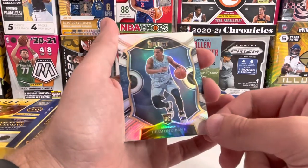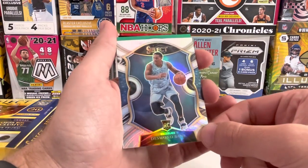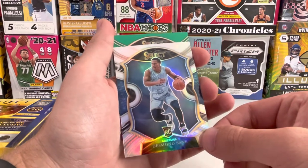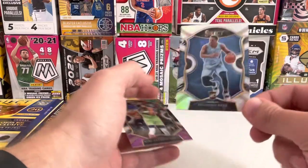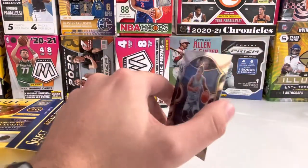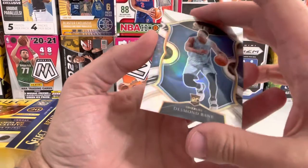Huge save to this pack right here, we'll take that. There's one more — it's green. All right, not bad at all. This is the beauty of a card.